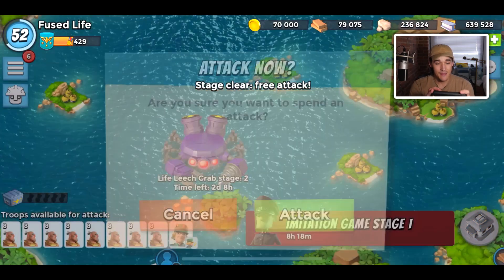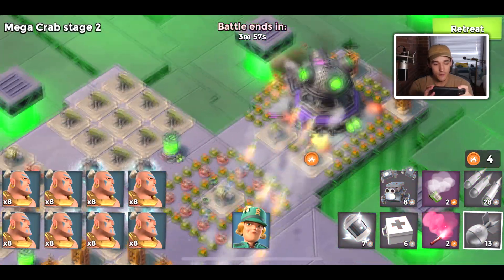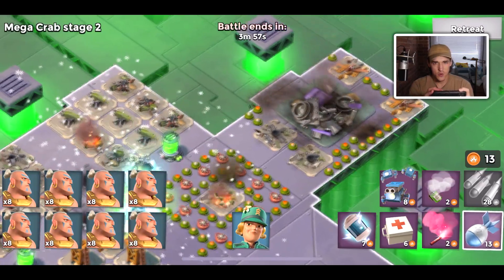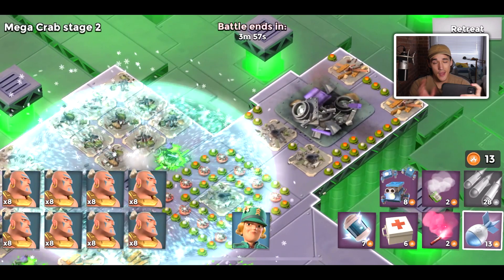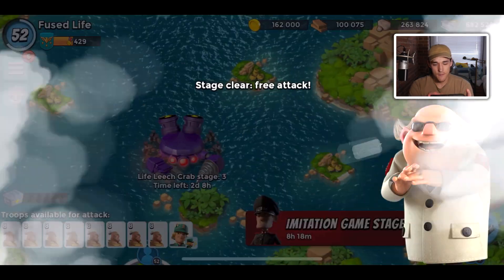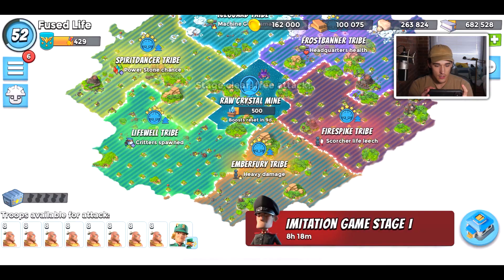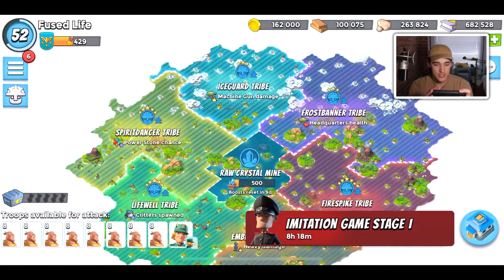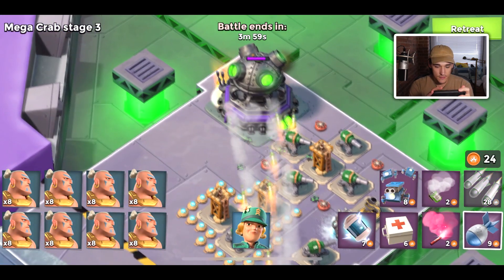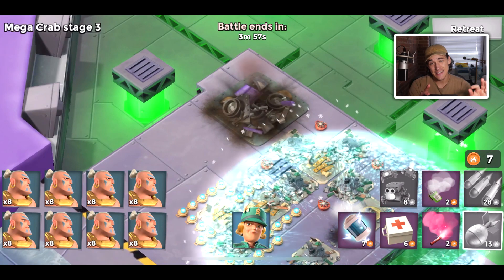Life Leech Crab is always one of the most fun crabs in the game — it's a blast. It's super easy to push because Life Leech is just so overpowered. I think there's also a tri boost for Life Leech — I think it's like Scorchers or Tanks or something. I'm not going to be boosting it up, but it might be a good idea for you guys. I'm not sure if the boost will stack, but Scorcher Life Leech is one of the options.